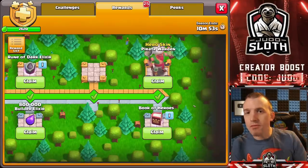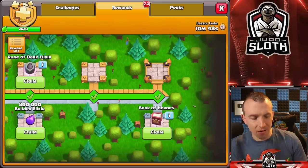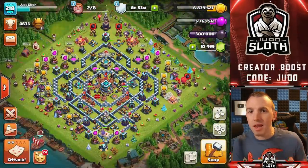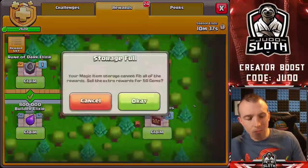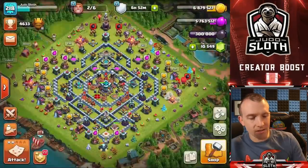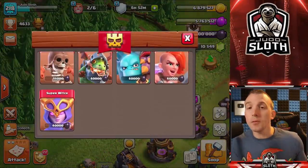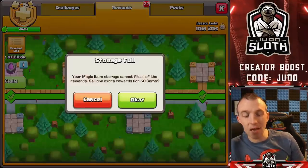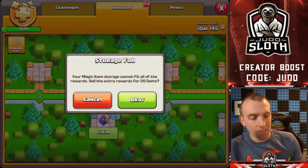Let's go ahead and collect everything we can to begin with. First, the hero skin — we do not want to miss out on that. The Book of Heroes I cannot actually use; all of my heroes are maximum level in the home village and the builder base. So unfortunately, on my main account it's going to have to be 50 gems for a Book of Heroes — I cannot believe that. Dark elixir, I'm actually full again, and there's not much point boosting a super troop just to use a dark elixir rune, so it's painful but I'm going to have to sell that one for gems as well.